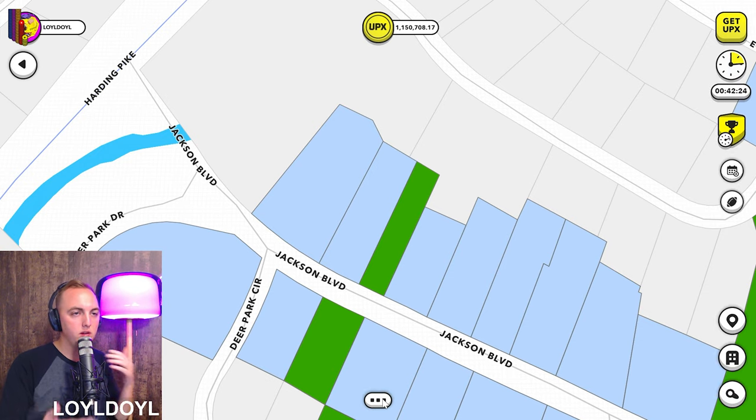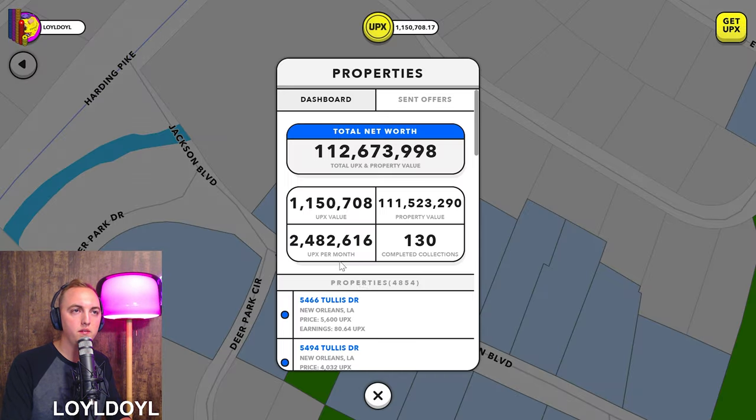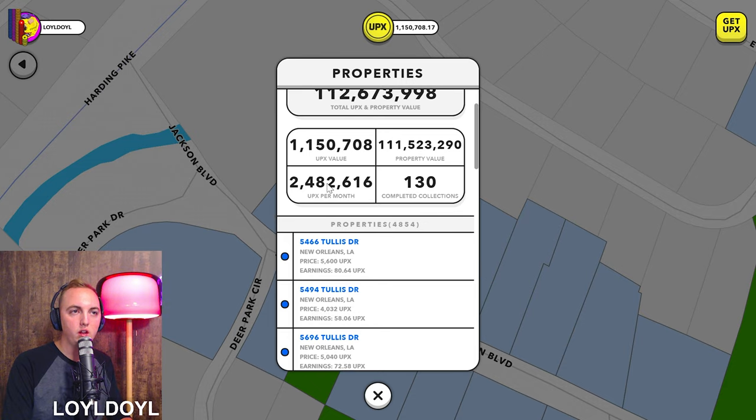You can see that if you start to make strategic investments in Upland, you can start to make money really quickly. If I go to the properties button, look how much I'm now making per month: 2,482,000 UPCs, or almost $2,500 US dollars a month. That is why I'm so bullish on Upland — there aren't many investments paying yield and interest like that. You can reinvest that back into the game and it has a snowball effect, raising that value every time I buy a new property.